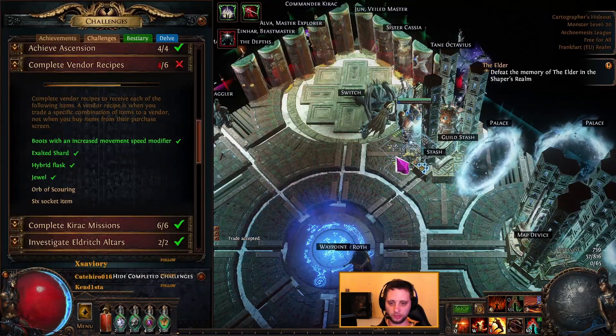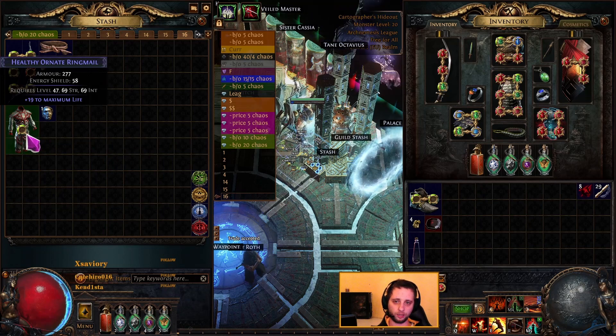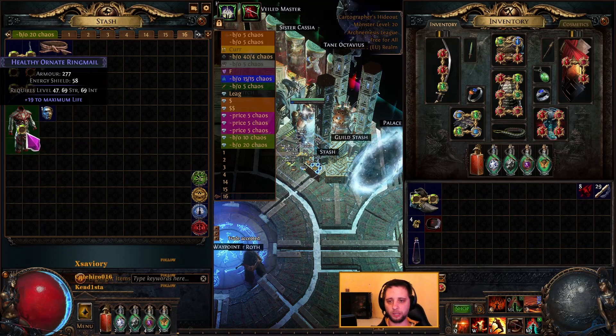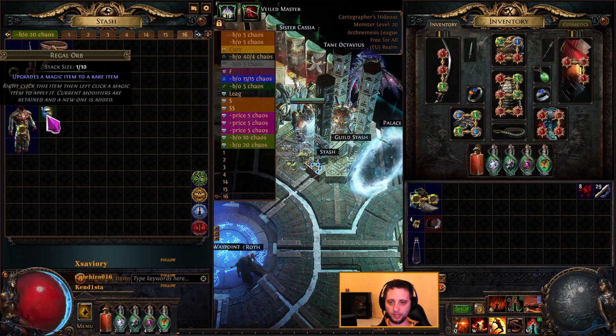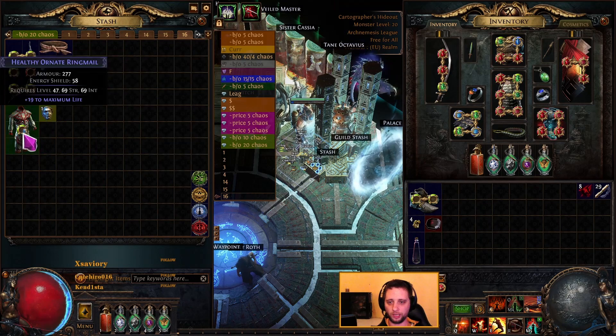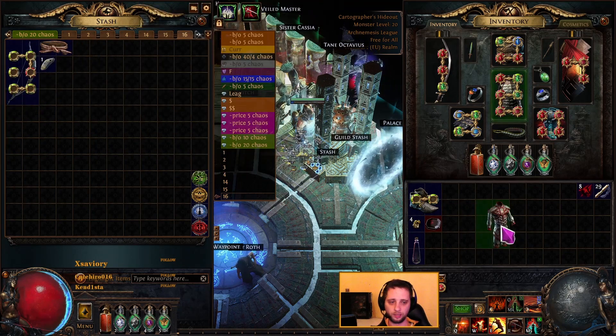Orb of scarring — this recipe was new for me. For that one you will need a blue item with one modifier, then use a regal orb on it so you get a yellow item with two modifiers. Vendor that and you will get an orb of scarring.